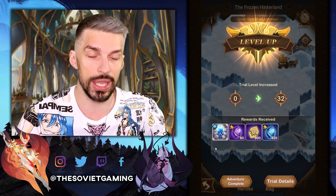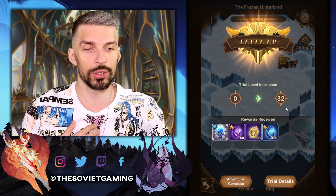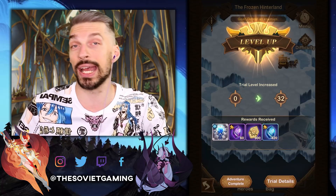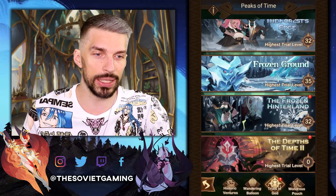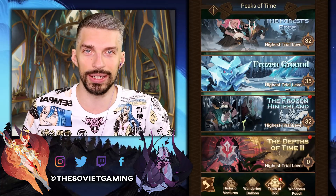So yeah guys, congratulations — we managed to get 32 points, get all the artifact fragments, got the new artifact, got extra stuff, and completed the Frozen Hinterland. Give this video a like for the hard grind and let me know in the comments if you feel this Trials of God adventure is easier than the previous ones. I remember I replayed most of the fights before, but here I just used a random healers team and Ainz and that saved the day. I'm wondering how your adventure went.